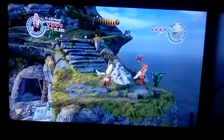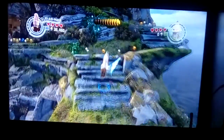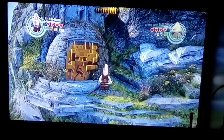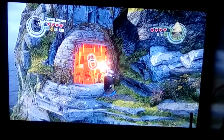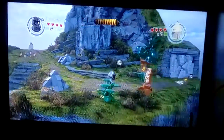Two out of three right there. As we walk over here you can see there is a gold barrier, and characters with rapid-firing guns can open up those barriers. The closest one I can find is Captain Phasma. Go ahead and open this door up, then walk all the way up here and you will find the three out of three mini kit right here.